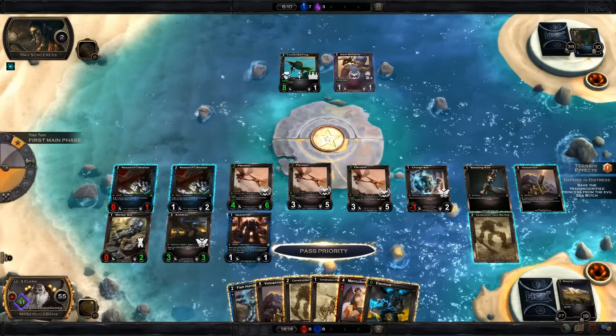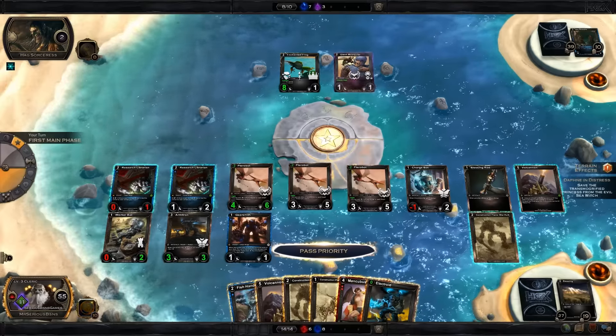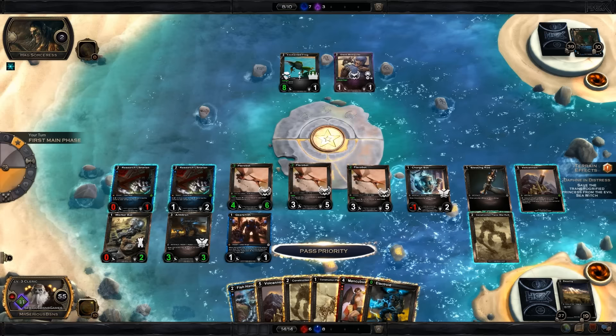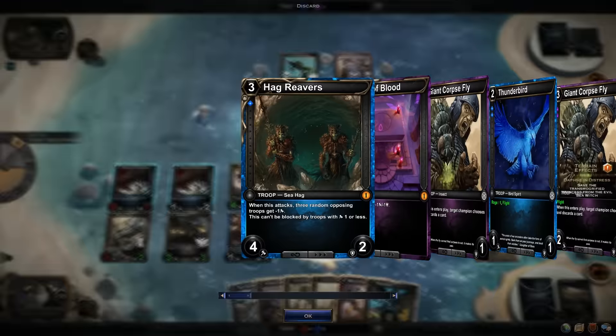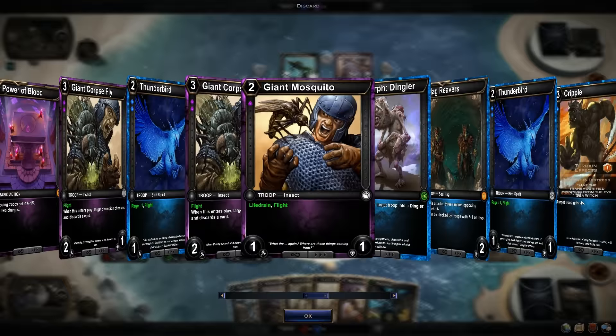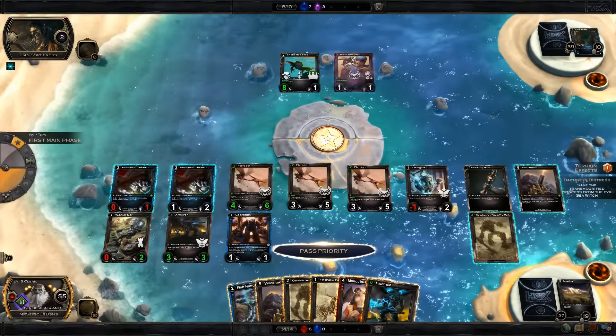What you want to try to do is get the Hag into a neutral state, something where she stops attacking because she's at low life. This is extremely difficult, because she has a lot of very annoying cards, like Cripple, the Hag Reavers, Power of Blood, and Polymorph Dinglers — and even worse, she has Mass Polymorph Dinglers.